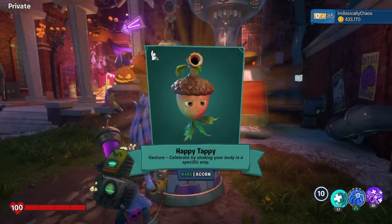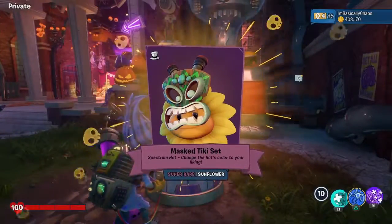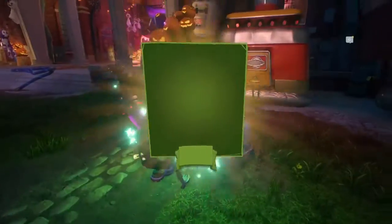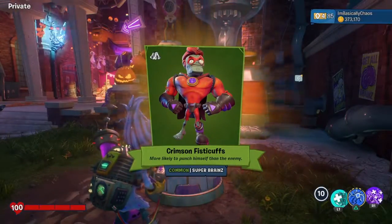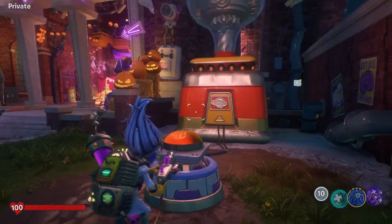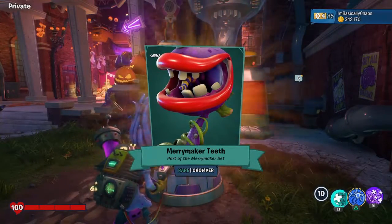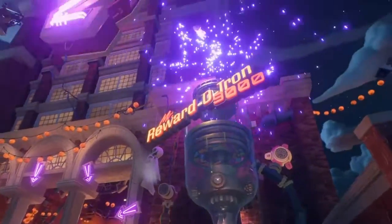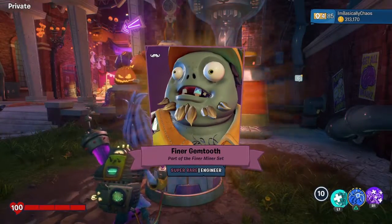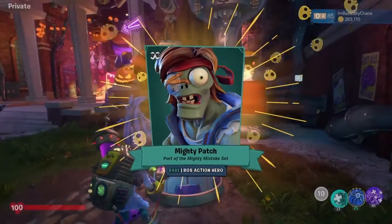Happy Tappy. Give me the dab — I want the dab for the cactus. Tricky set. Crimson Fisticuffs — I like that, but I already have Insecto Brains so I don't think I'll be using that soon. Tipto brain is actually really good, I like it. Gem Tooth — I don't like that really much. Mighty Patch.